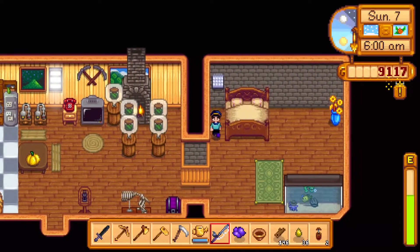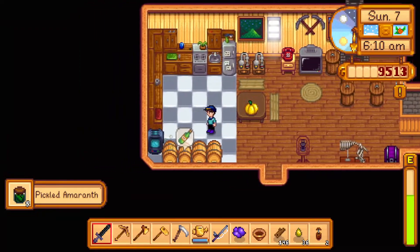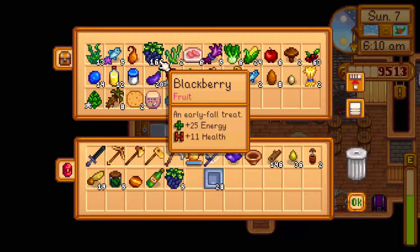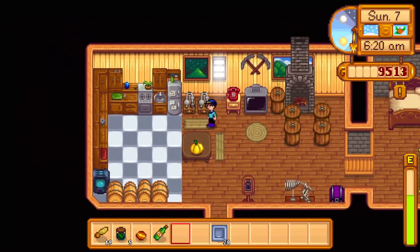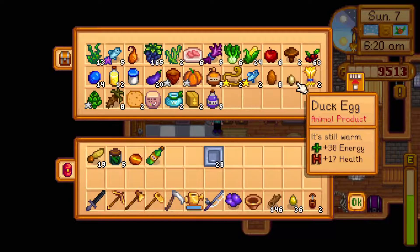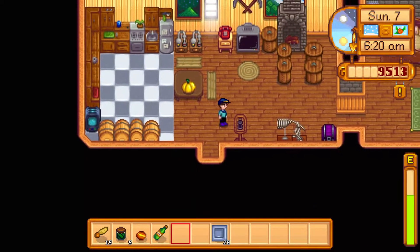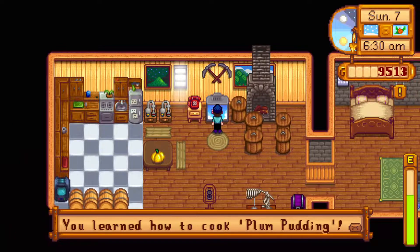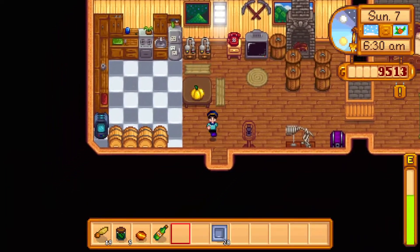We've got some peeled amaranth ready to sell. What are we going to put in the preserve jars? Let's put some blackberry jam in. Don't really have much to make wine out of either — I know I need more kegs but it would help if I had more stuff. Oh — it's the Festival of Ice tomorrow! I totally forgot about that being a thing.